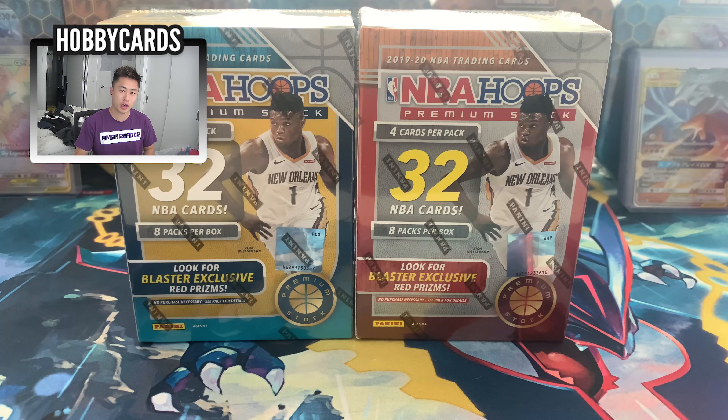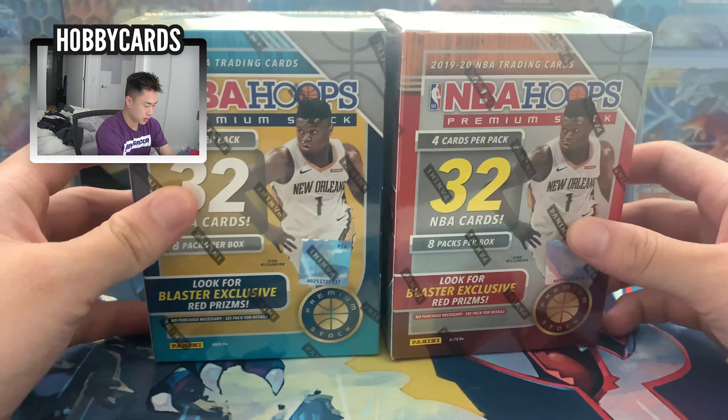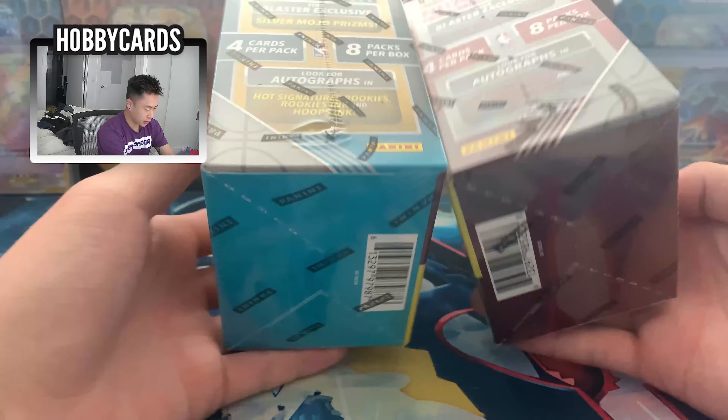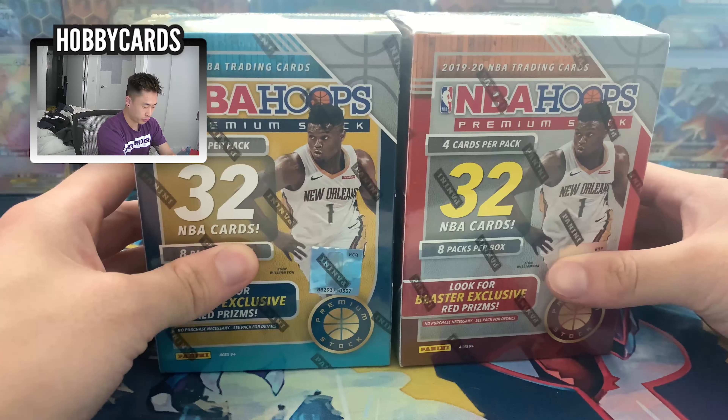Alright, what's up guys, welcome back to a new video. We're gonna hop straight into it. We got NBA Hoops times two — two of these hanger boxes, red and blue. Not sure what the difference is, but we're hoping to get Zion or something like Ja Morant. Haven't opened these, but I believe they came out a few months ago.